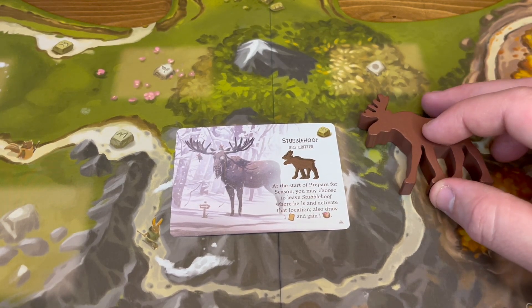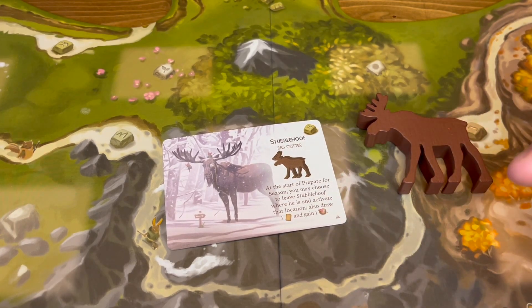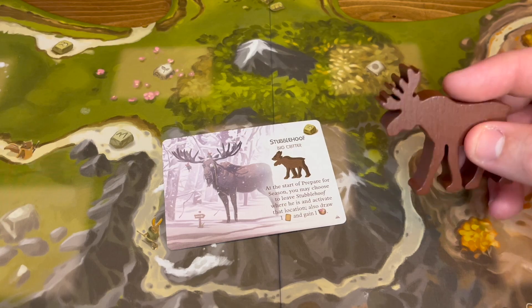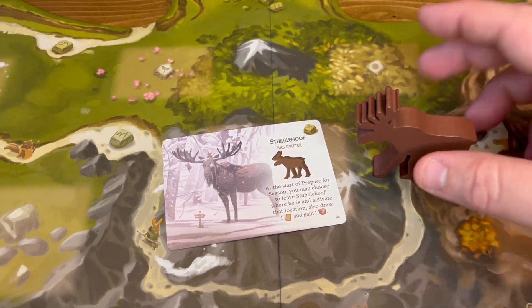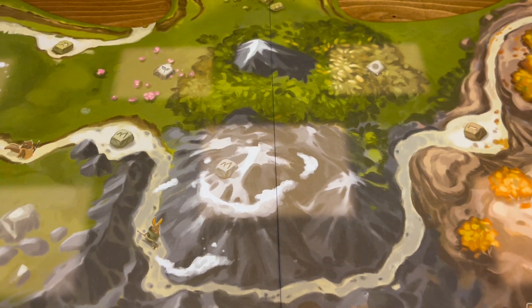There are some really cool locations you can be blocking. If you're playing with other expansions — say the Belfair expansion — and one of the forest locations is double reactivation of production cards, having Stubblehoof there to reactivate it again and block other people is a lot of fun and a little bit mean. And let's be honest, you get a mouse riding a moose — can't go wrong with that. That's my number 10.